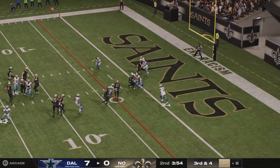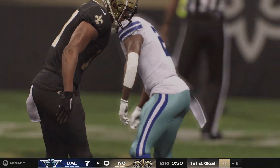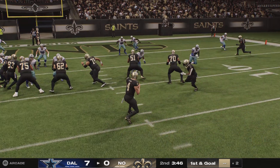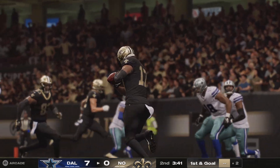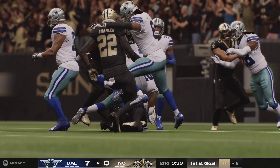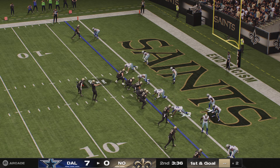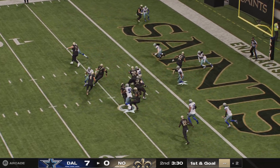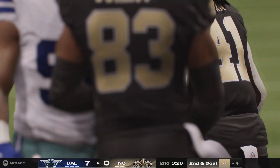They'll throw here on third and short. And this won't be a touchdown, but it will be a first down as they're able to get the conversion and set up first and goal. Nothing a quarterback loves more than being able to pick up a first down without being forced to push the ball downfield and force it past the line to gain. He settles for the underneath check down, confident that his receiver is going to pick up the rest after the catch. And he'll go down back at the four.